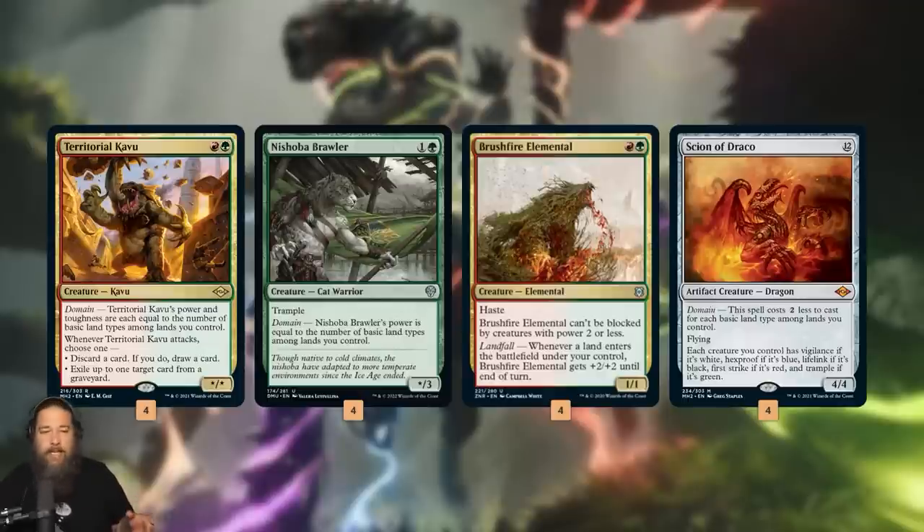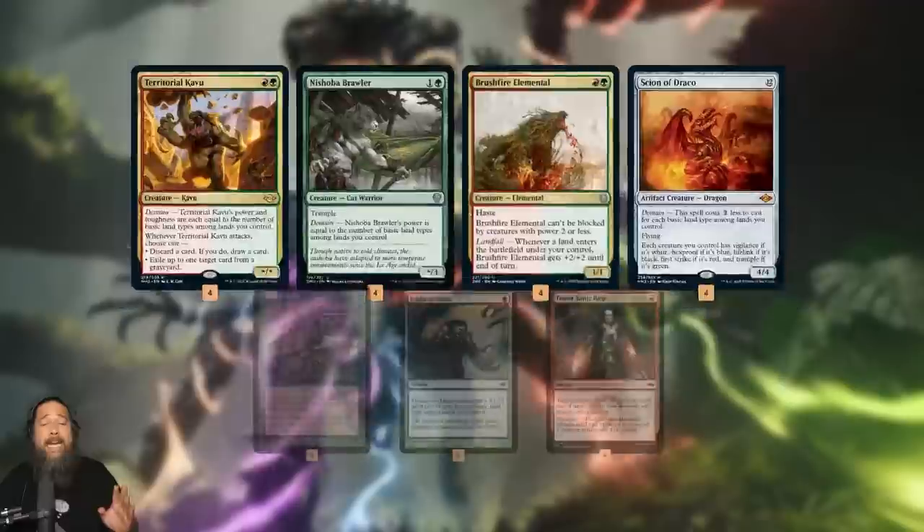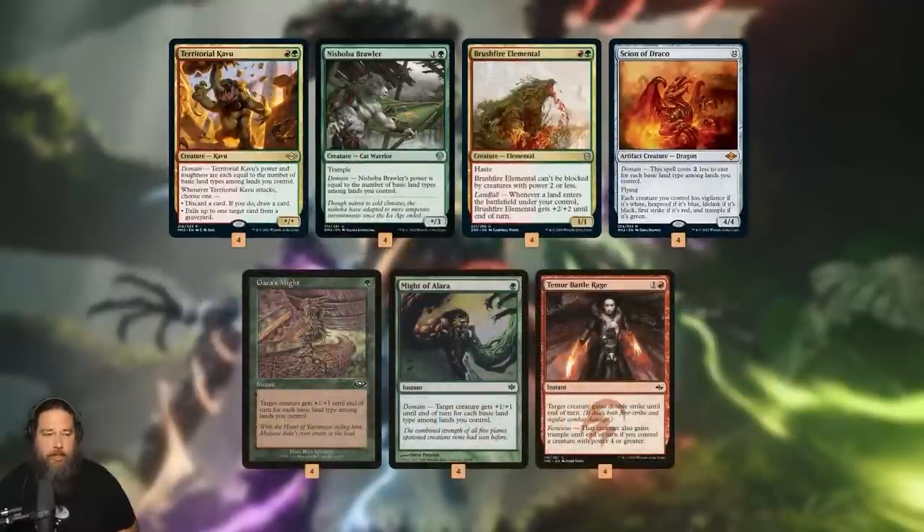We just need any one of these creatures on turn two. Our plan is, after playing one of those on turn two and getting full domain — which we should almost always be able to do — all we have to do to kill our opponent on turn three is cast either of our Might effects, giving plus five plus five with full domain, then cast Temur Battle Rage for double strike and trample. Five-power creature, give it plus five plus five, so it's a ten-power creature with double strike and trample — hitting for 20. Game over on turn three.